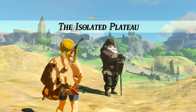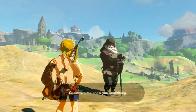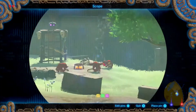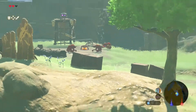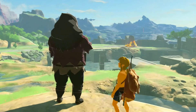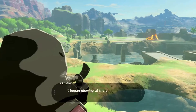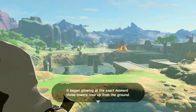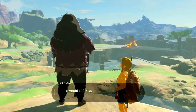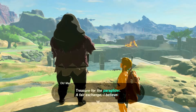Let me see now — how about a trade? How about I trade it for a bit of treasure that slumbers nearby? Let me isolate the plateau. Come, let me show you something. So now he's going to show us the shrine. There's also some enemies over there with a chest that I want — maybe we can do something about that. Do you see that structure there, the one shining with the strange light? It began glowing the exact moment those towers rose up from the ground. I would think such a place might house some sort of treasure — treasure for the paraglider, a fair exchange.